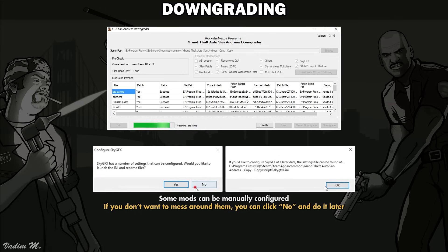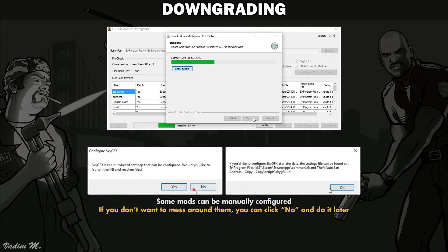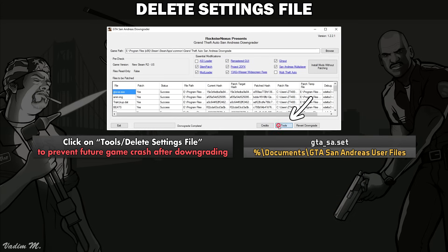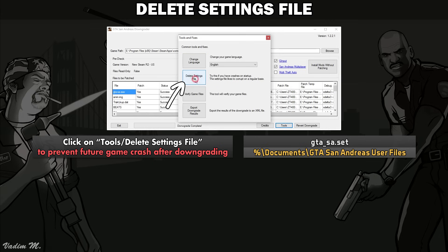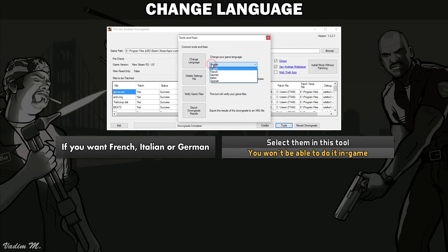After a short period of time, you will have converted the Steam release into the first release with music restored. Awesome-tacular! By the way, I would strongly recommend you to click on the Tools button and then on Delete Settings File. This option will remove the GTA-SA.set file in your save game folder, which will prevent a game crash upon starting it up. Also, you can select French, Italian, or German languages here — you won't be able to choose them in game unfortunately.